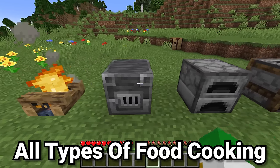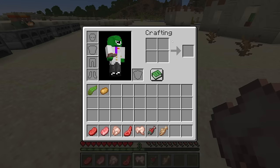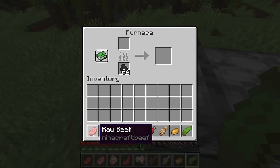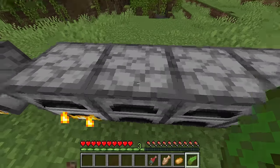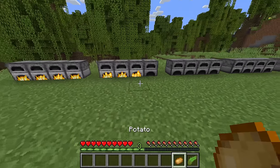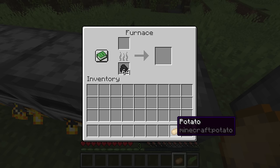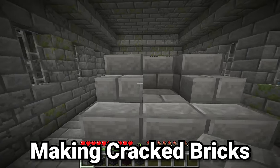Now that we know how every smelter works, let's cover every item you can smelt. There are nine different food items that can be cooked: raw beef, raw pork chops, raw chicken, raw mutton, raw rabbits, raw salmon, and raw cod — which players often cook in bulk from AFK fish farms as emergency food. The only other two foods you can cook are potato and kelp. Potato is the only cooked non-meat food that can be easily grown, and kelp turns into dried kelp.